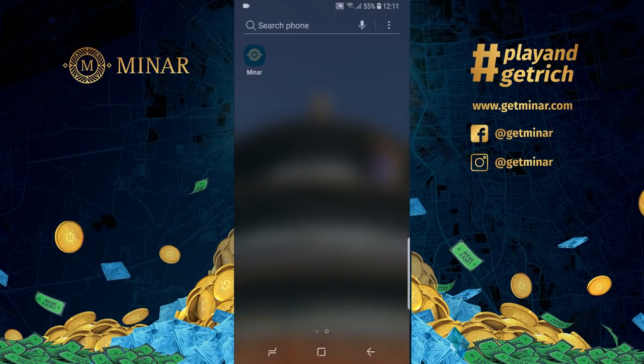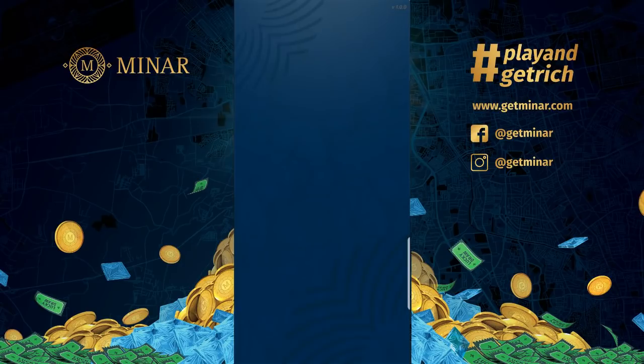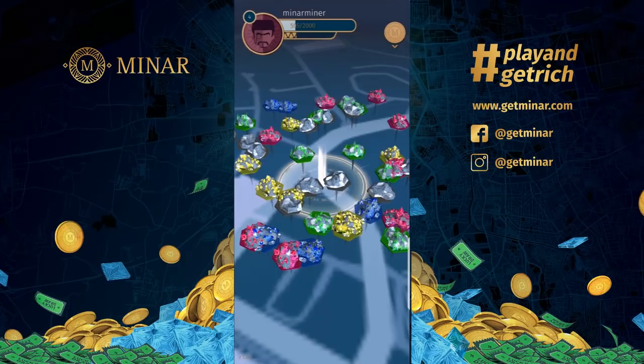First, you click on the Minar application icon and wait for a few seconds as you enter the loading page. Once you're in, the first thing you see is the map of the location around you. Minar stones will start to pop up. Each Minar stone contains what they call coins and points.